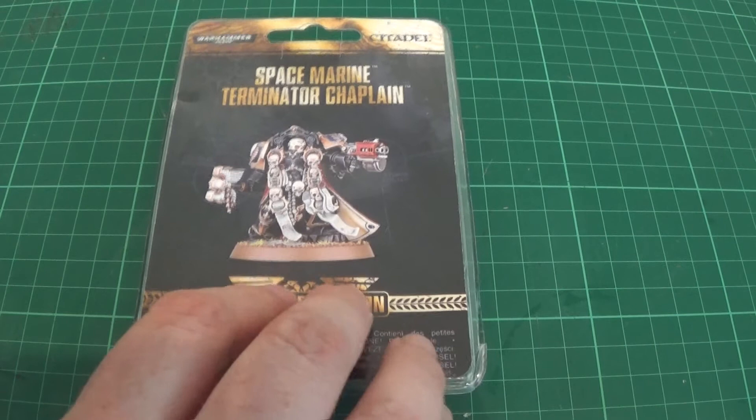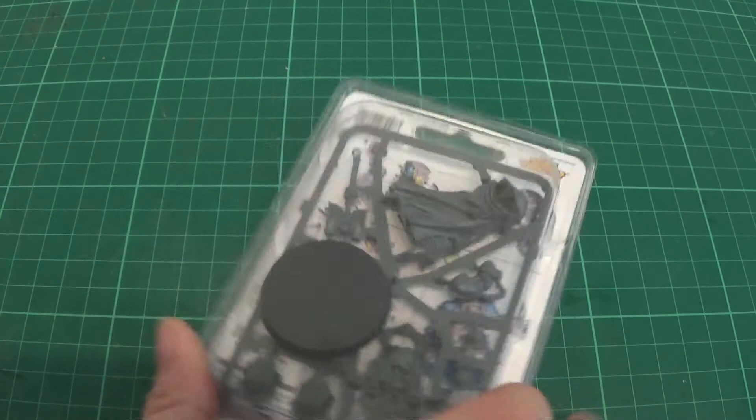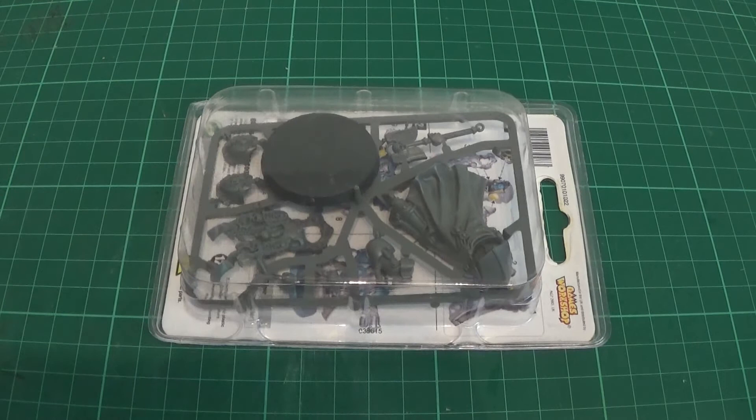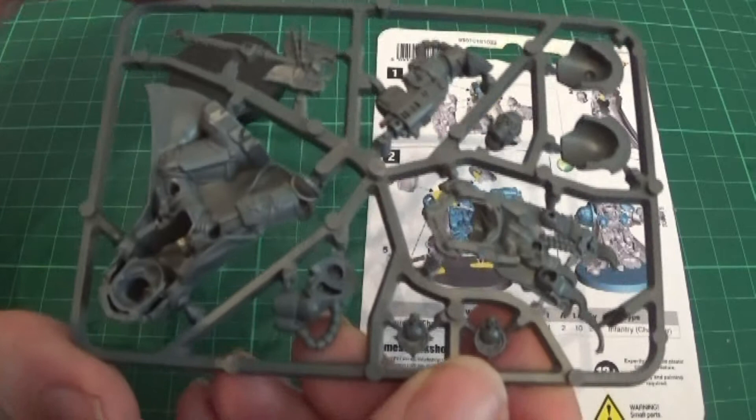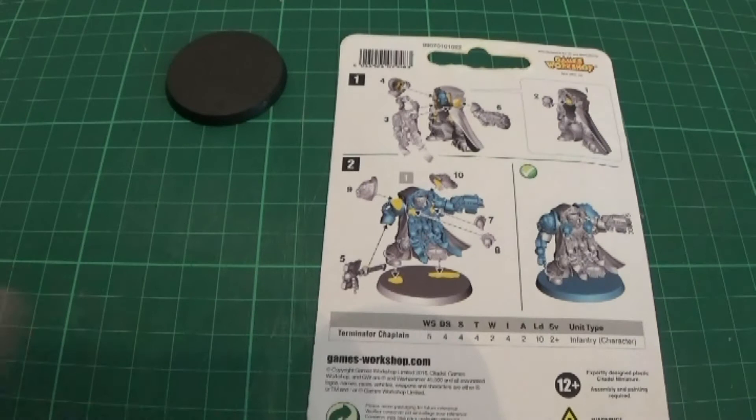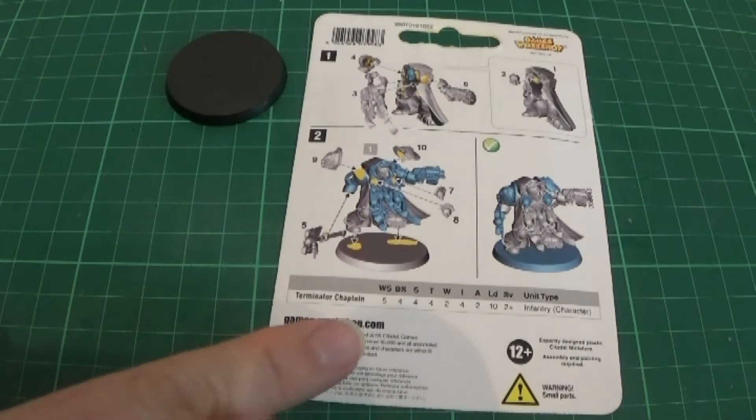So here is the sprue, which we'll get into in a second. It usually takes us about three weeks to get into these so I'll stop the camera briefly and then we can have a look at the sprue. Here is the sprue — not a lot of parts, always good. There's the other side of the sprue. The instructions on the back — the rules there no longer apply, they're obsolete.